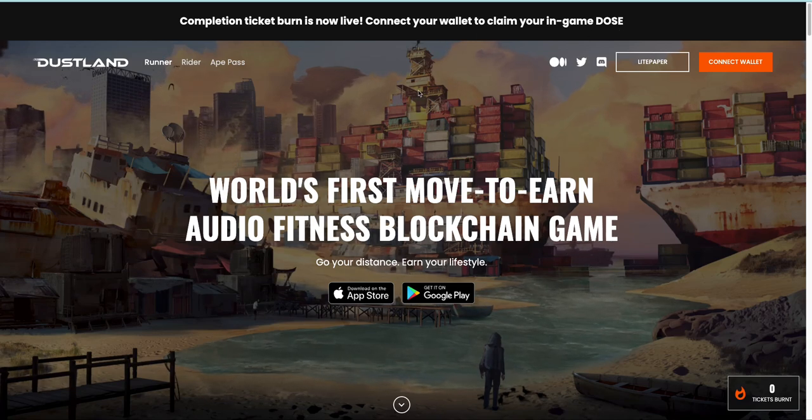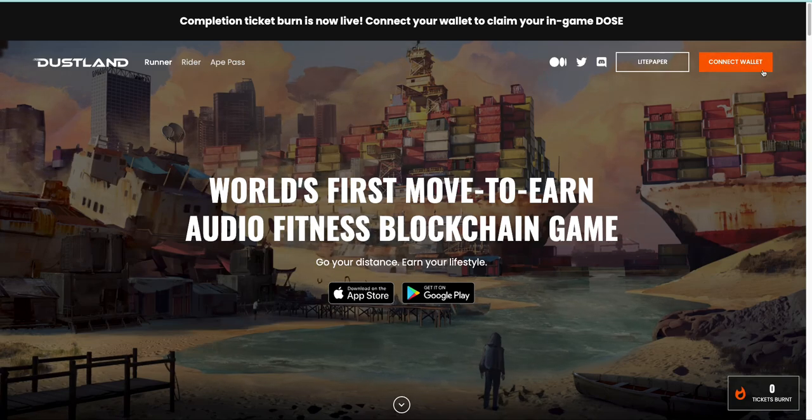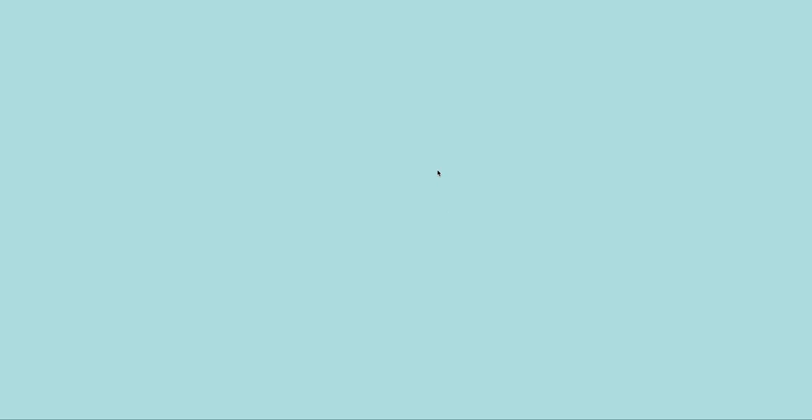The first step is you need to go to our Duskland website, and then find the connect wallet button on the top right corner, click it, and select MetaMask.